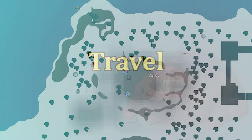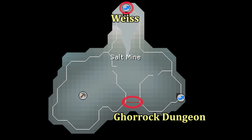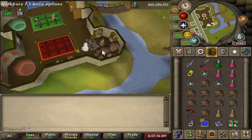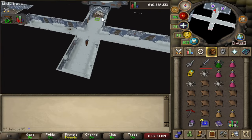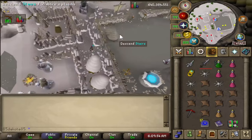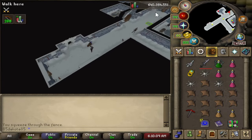Now that you're set up for the fight, how do you get there? The Duke is located in the Forthos Dungeon — actually, the Ghorrock Dungeon, which is located underneath Weiss, the same dungeon that has the Phantom Muspah. The best teleport is the Ring of Shadows, which you get from completing Desert Treasure 2, but you do have to use the Frozen Tablet on the ring to actually get the Ghorrock Dungeon teleport. If you haven't gotten that drop from the Duke yet, you can instead use the Icy Basalt to teleport to Weiss and walk through the dungeon. This is still a pretty quick way to travel there, and you can also set up a portal in your house for Weiss teleports. It really shouldn't take you too many KC to get that Frozen Tablet drop.